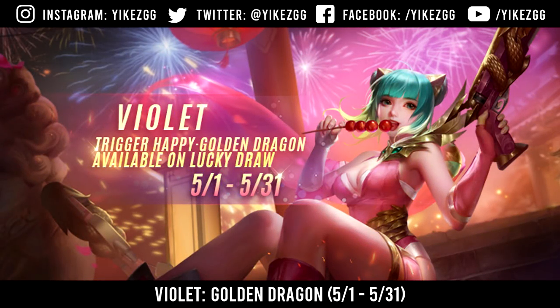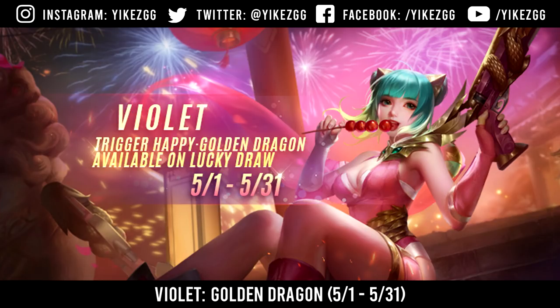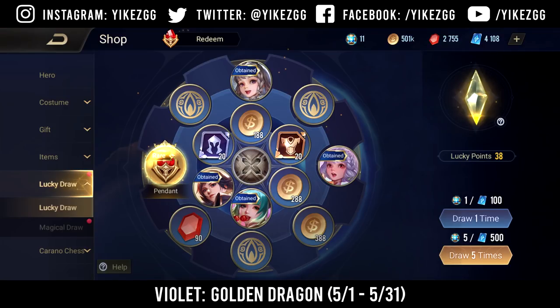So it seems like the first skin of the month is going to be another violet skin — the Violet Golden Dragon. This skin has already been in the lucky draw in the past, so I'm not sure why it dropped being in the back. It was supposed to be a Kulin Sanjin skin that was going to be coming to the lucky draw this month, but it seems like they're doing violet now. And as you guys can see in this photo, it's going to be Violet.